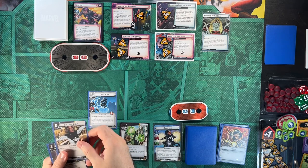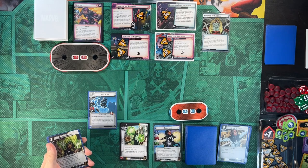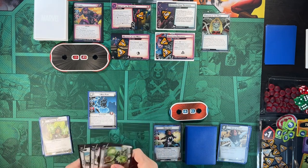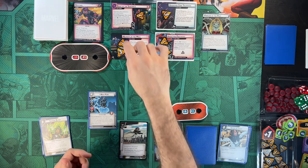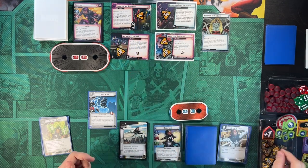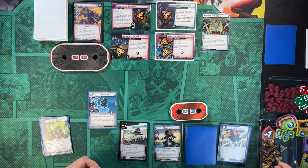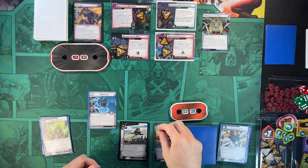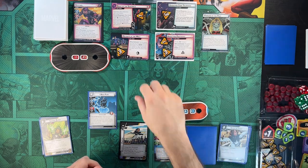We're going to use Speed of Light, change to Photon Form, and remove one threat from Mutants at the Mall. Now in Photon Form, we have plus three thwart — so we're thwarting for three. We go ahead and exhaust to get rid of Mutants at the Mall.